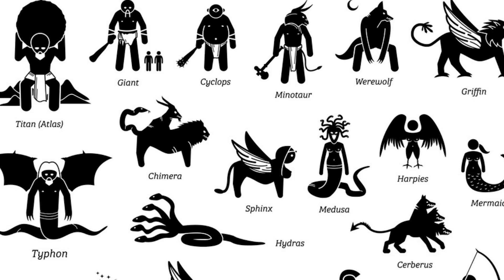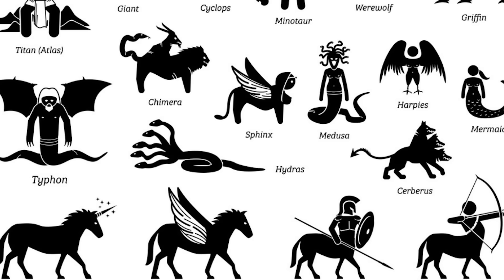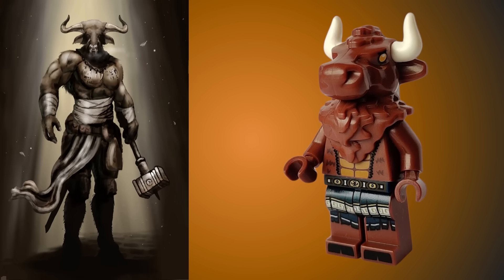To start off this list, both Greek and Roman history is filled with many myths and legends. Roman mythology draws a lot from Greek mythology but changes the names of many characters. In the Lego CMF line there are many figures that represent mythical creatures and characters from this mythology. Series 6 gave us the Minotaur — a mythical creature with the body of a human and the head of a bull, often associated with the labyrinth on the island of Crete.